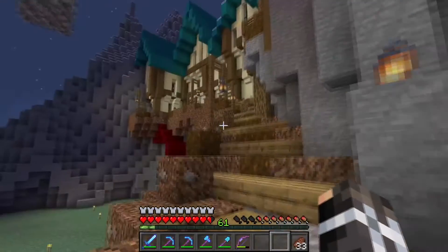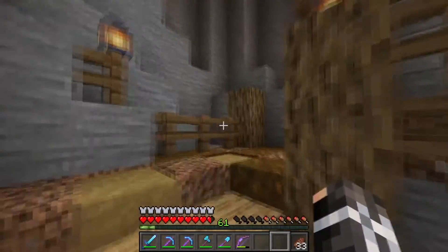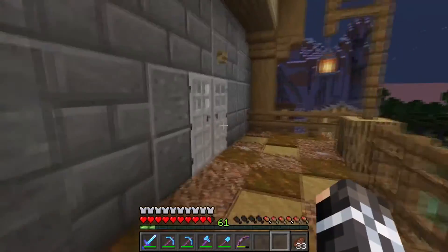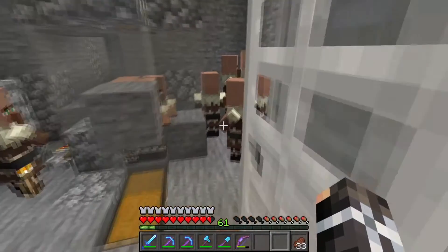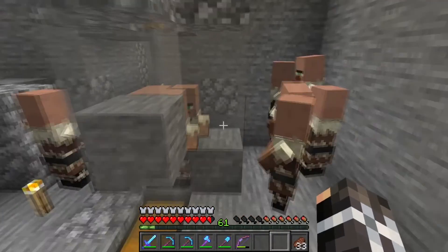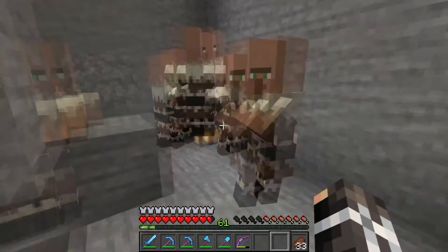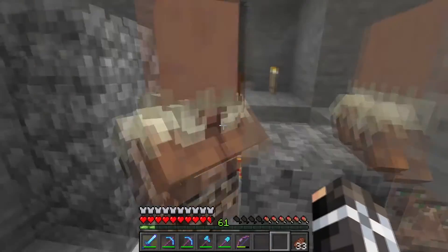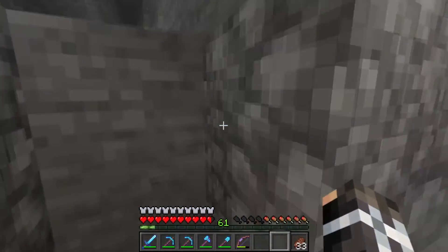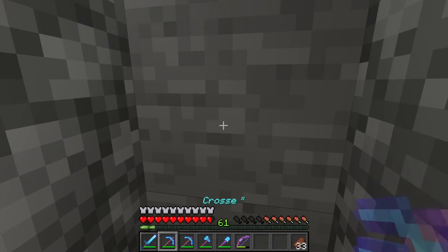Before we do that we've got to get some more enchanted books that we want, which means we have to keep trading. Our villager breeder is just going buck wild — as a matter of fact, there are so many villagers in there that they are glitching through the corners of the glass and getting out. But we need to get ourselves a new zombie back in here.